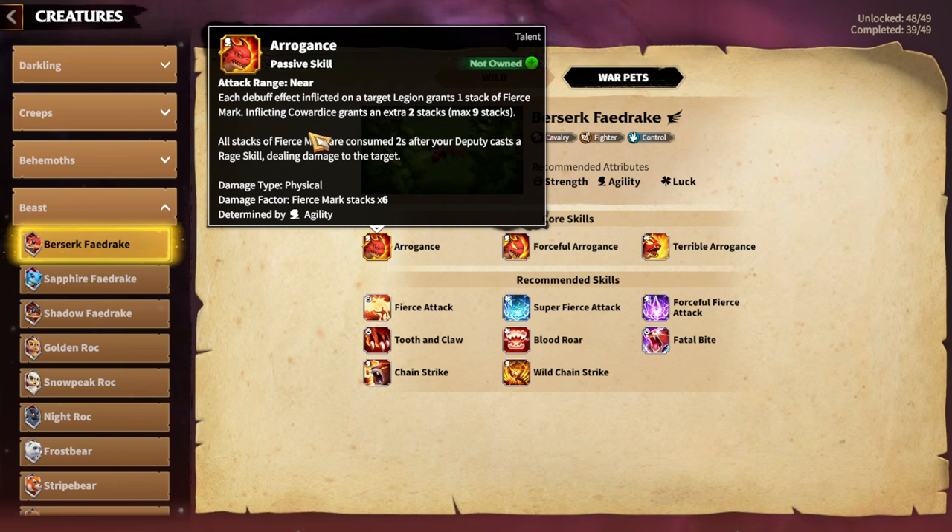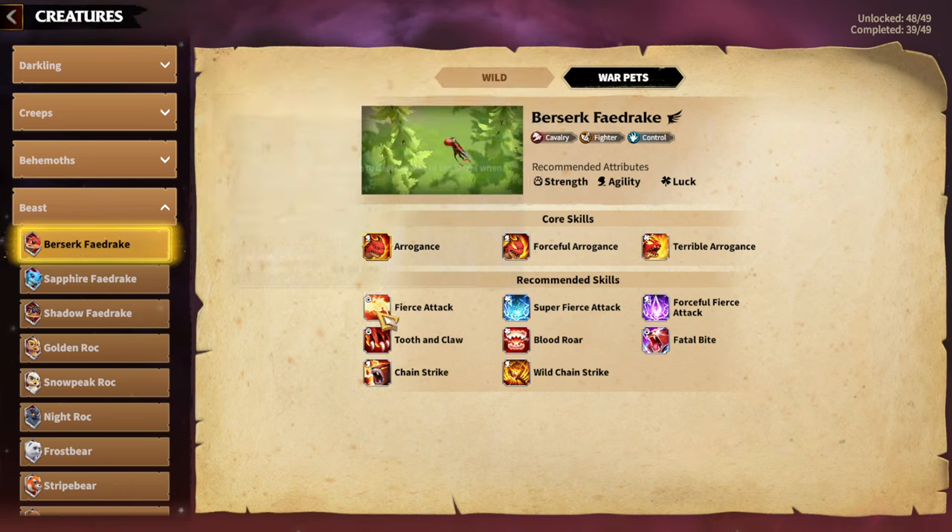Other skills such as Fierce Attack give you additional buffs and effects. In general, I think a Warped for a Cavalry hero should help with hero skill damage — specifically the Rage skill and the accumulation of the Rage skill, which works great with Fierce Attack.